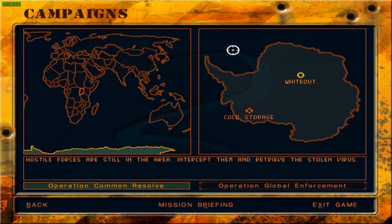Greetings fellows and welcome back to Delta Force 2. Previously in Operation Common Resolve, the campaign that we're currently playing, satellite imagery showed a base in Antarctica having been attacked. This base usually contains viruses and biological agents.